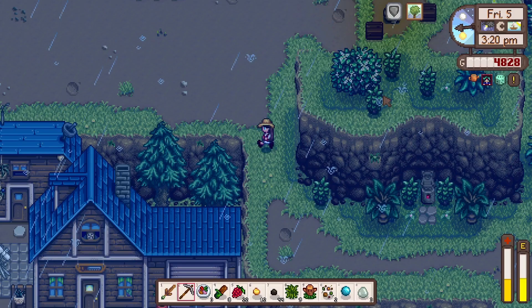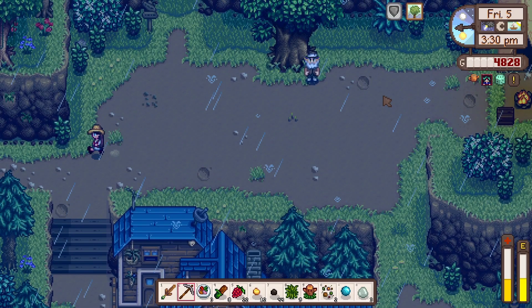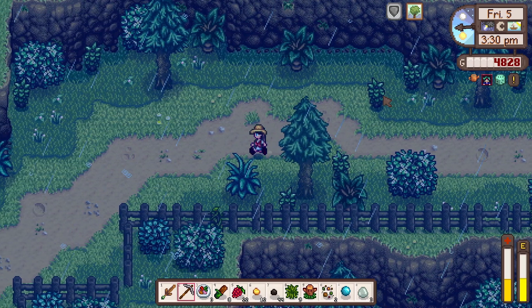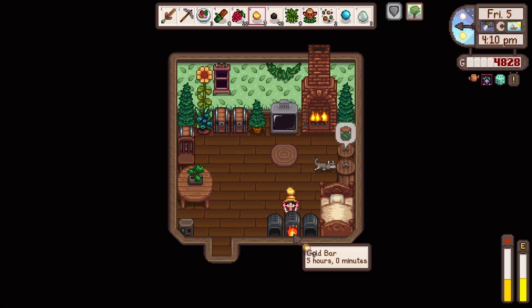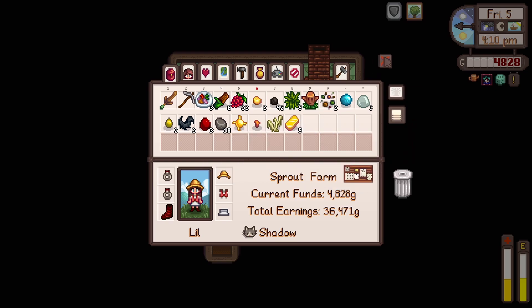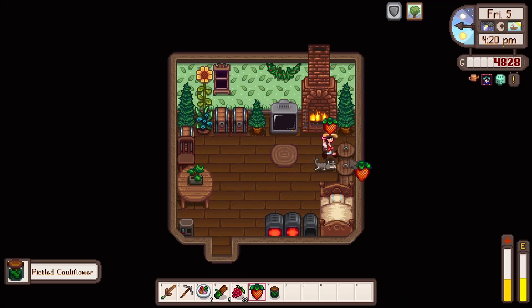Do we definitely have 10 bars? Because we also needed a spare bar for the community center as well. I'm a little bit worried because we've only got two more to smelt. We have six in here so we have nine, and then we can smelt two more — which I think is just about enough. We need one bar for the community center and then 10 for the other minecarts. So yeah, we literally just about have enough. That worked out pretty well then.